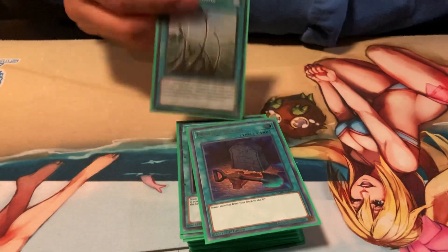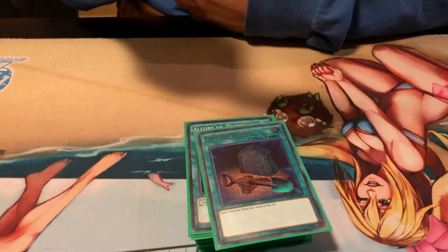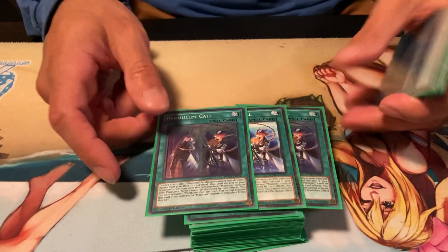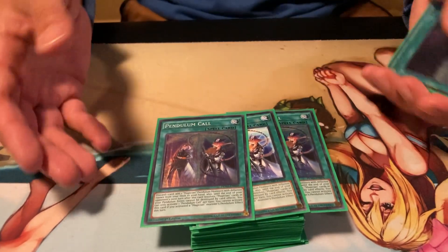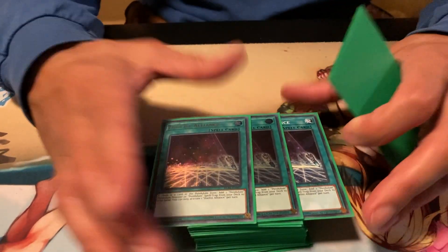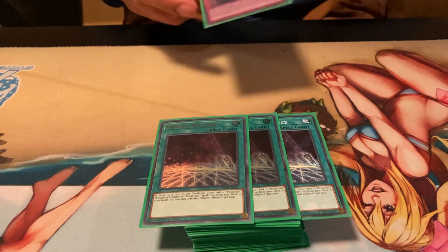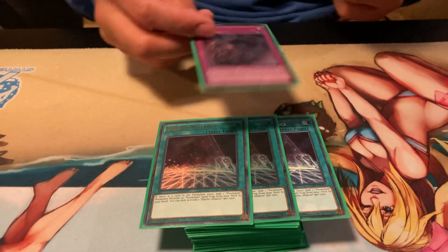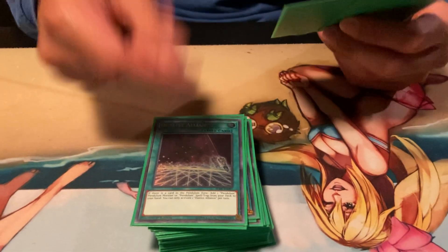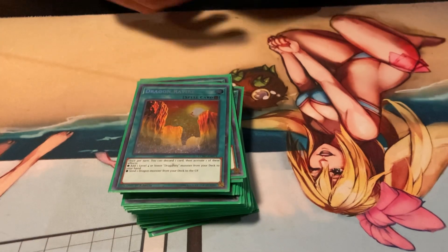Foolish Burial and Dragon Shrine — Dragon Shrine is obviously for Darkworm, but Foolish Burial is versatile: I actually ended up dumping a Spellcaster and bringing it back off Selene, so it's not just for Darkworm. Triple Pendulum Call is the heart and soul of the deck — if this gets ashed and you don't have Gamma or Called by the Grave, you cry. Duelist Alliance searches Pendulum Call or Time Pendulum Graph and can pop back row and out Mystic Mine.